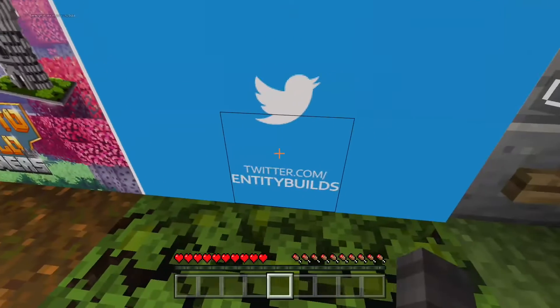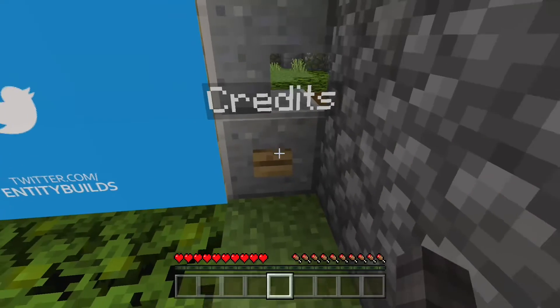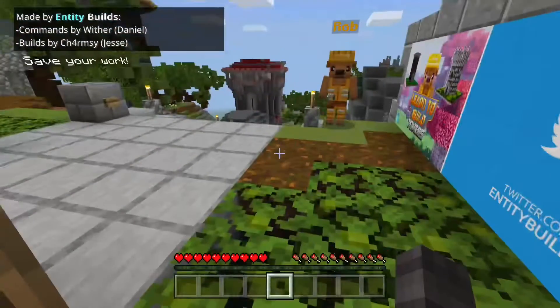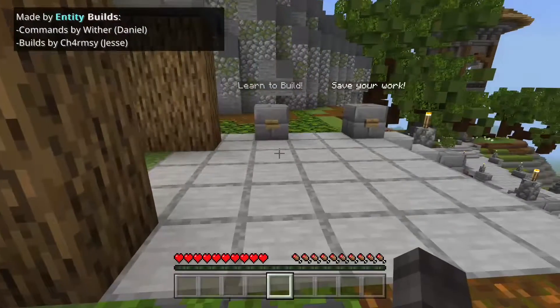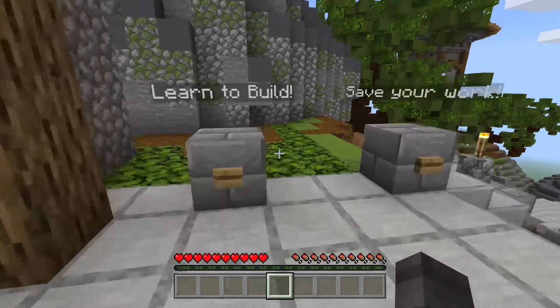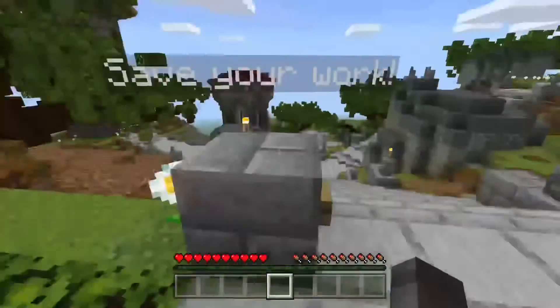Make sure to follow Entity Builds on Twitter.com. Credit to commands by Wither Daniel and builds by Charmzy Jesse. Make sure to follow those people and check out their stuff.